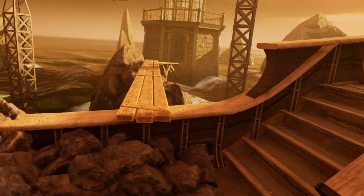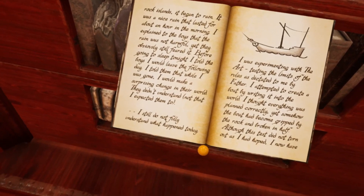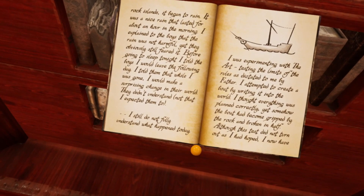You will link onto a ship that is merged into a rocky island. You can learn more about the history of this age by reading the Stoneship Age book in the library, though that is not necessary to solve any of the puzzles.